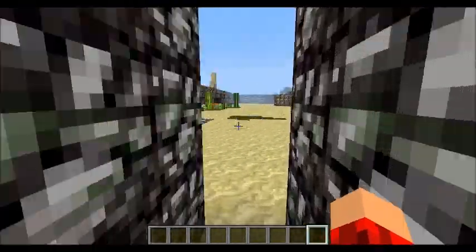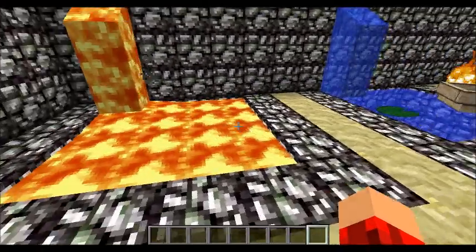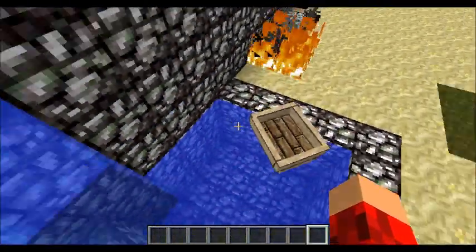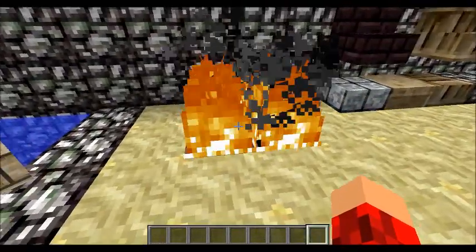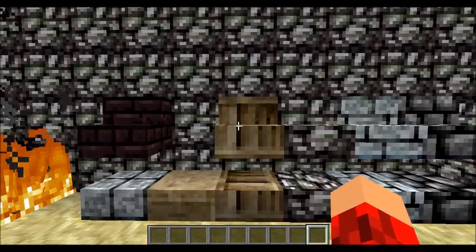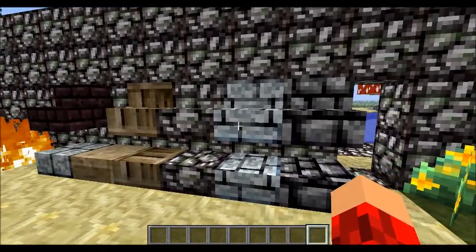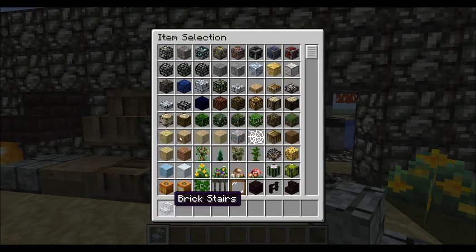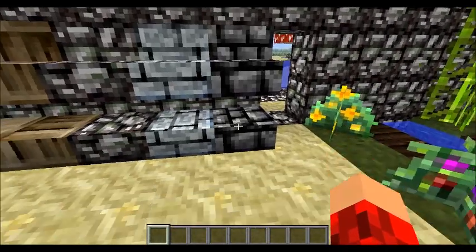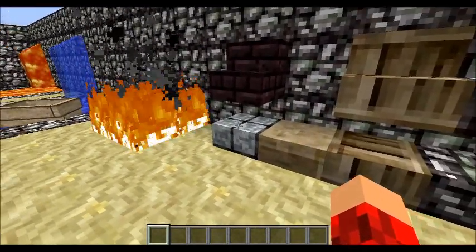So now we're going to get into it. Here we've got the lava and the water, which is again the same. The lily pad. The boat, which looks nice. The fire. And now: nether brick stairs, wood stairs, cobblestone stairs, brick stairs - yeah, that's a weird brick - and stone brick stairs. And now sandstone slab and stone slab.